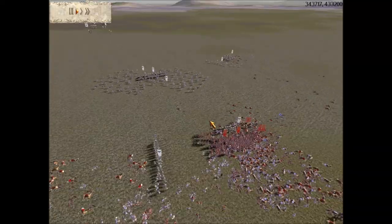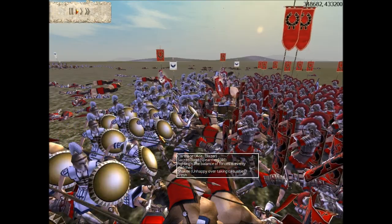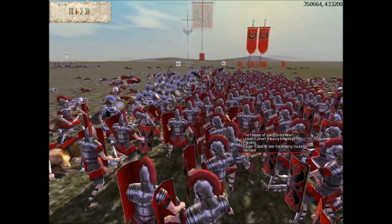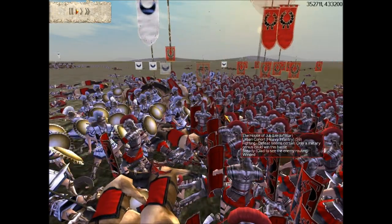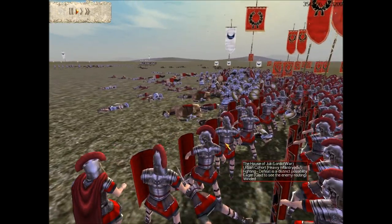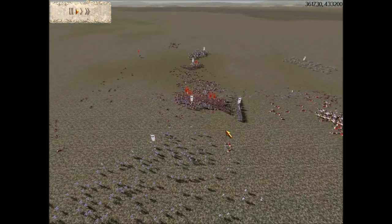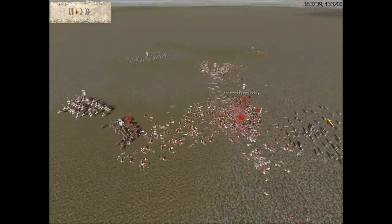The enemy general has been killed and his men lose heart. This one unit is holding — and you know why? His Urban Cohorts are in guard mode. They're not going around the flanks like they usually would. These guys are doing nothing. Useless. Anyway, I'm surrounding his guys and setting up some hammer and anvil strikes.